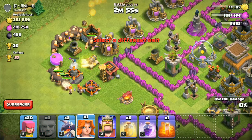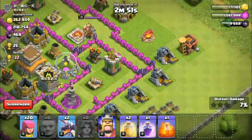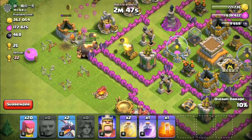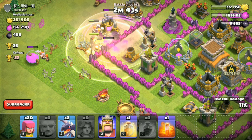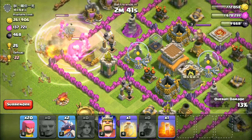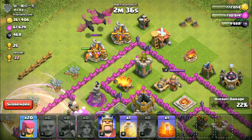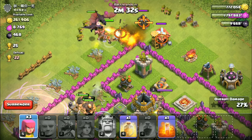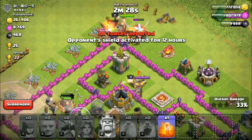I don't really have an overall strategy. Let's go for it. That should speed things up a bit. I think I'll send some dragons, barb king, and archers along the walls. I just got these archers — they're super cool, I think. Ooh, healing spell.